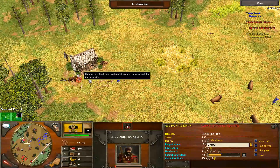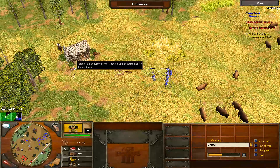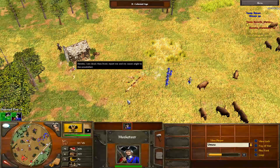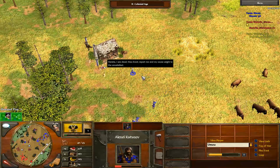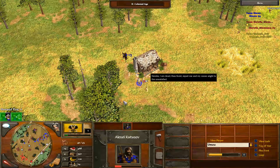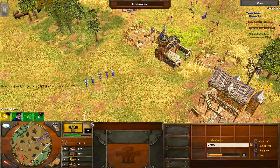There appears to be a bug on screen for a moment. Red is training more war dogs to try to kill blue's explorer, but blue's musketeers arrived just in time to save the explorer. Red wanted to bring down blue's explorer to prevent him from stealing the 240 XP treasure. Blue's explorer uses its special attack on the treasure guardian, which instantly kills it, and then he steals the 240 XP. Watch that green shipment bar — boom. That's crazy.